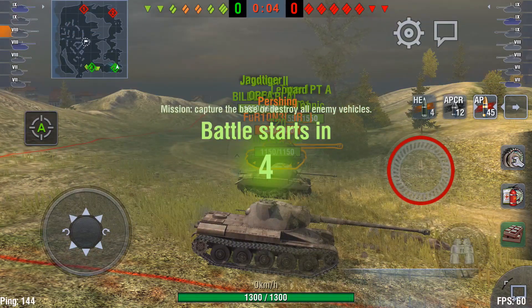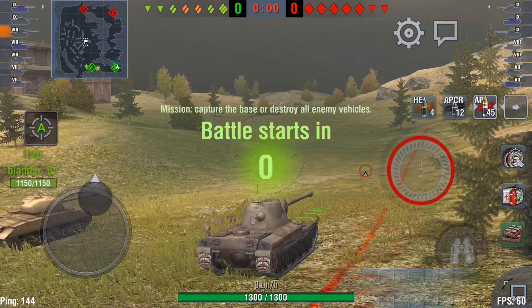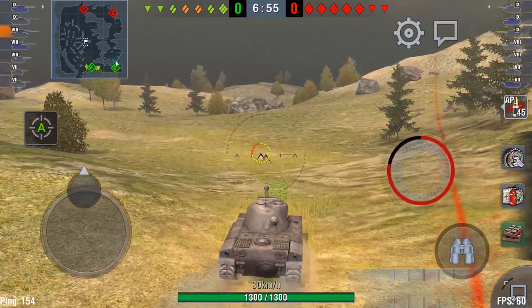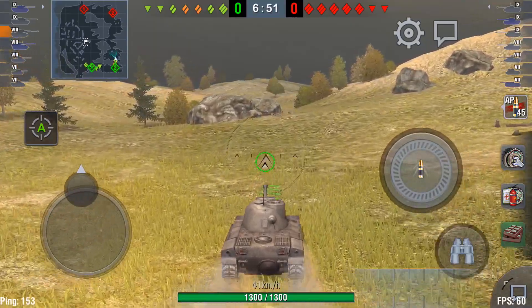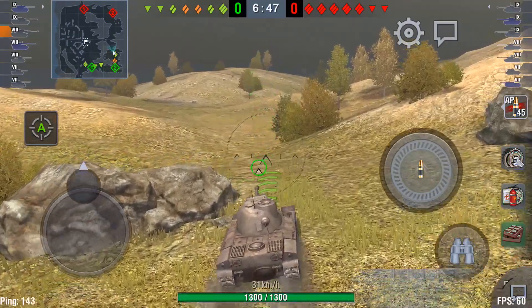That is enough of the theory — let's get into some gameplay. Starting here on Middleburg, a tier 9 battle, myself and Furione in the Pershing, the tier 8 American medium tank. It's a pretty tough lineup. We've got one less tier 9, and the Reds have also got an IS-6 platoon that can be quite stiff opposition if they know what they're doing.